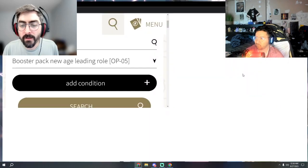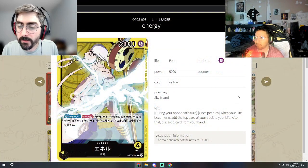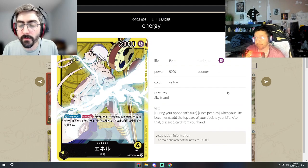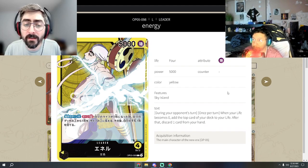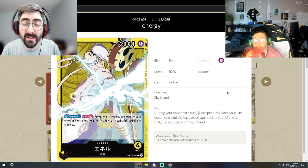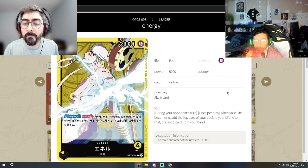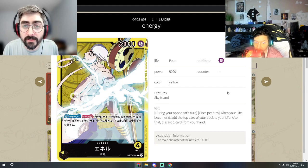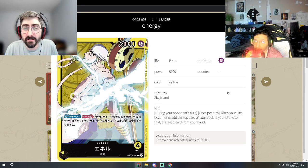Let's jump straight into Enel. During your opponent's turn, once per turn, your life becomes zero and you put the top card of your life aside. After that, you discard one card from your hand. So as long as you have cards in your hand and cards in your deck, you have more life — as long as you can defend that one life for a little bit longer. You could also extend that life to two with all the shenanigans that yellow does.